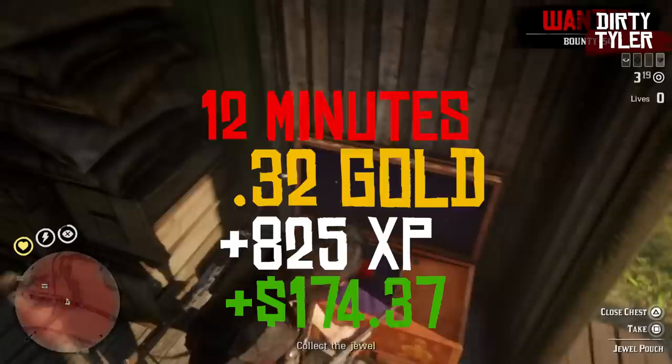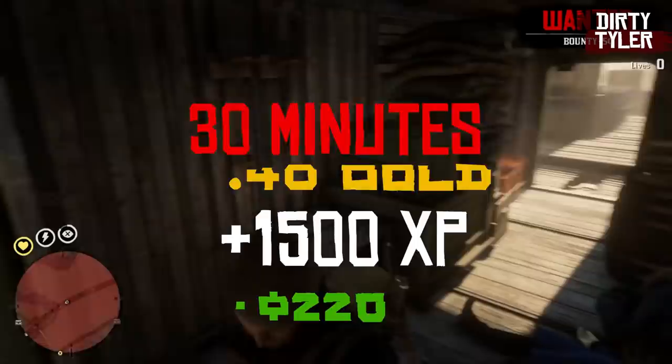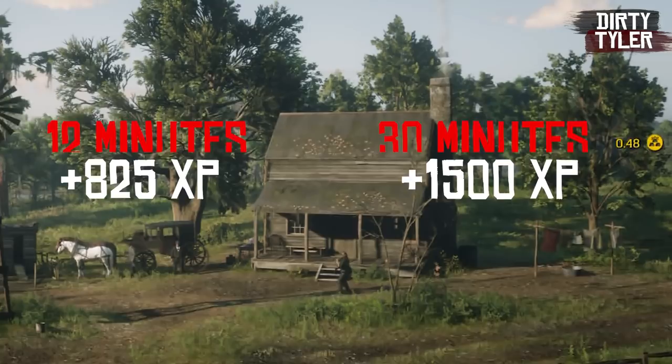Waiting for the full 30 minutes on ruthless mode got me 0.48 gold, 1500 XP, and $225 cash. Personally, I don't think there's a huge point waiting around — you'd be much better off finishing this mission and starting another, and you'll make more gold that way.